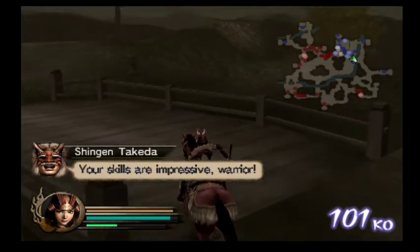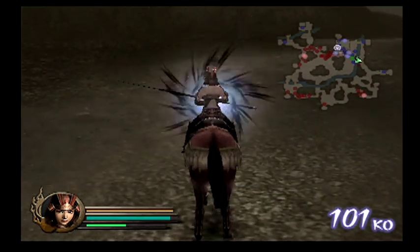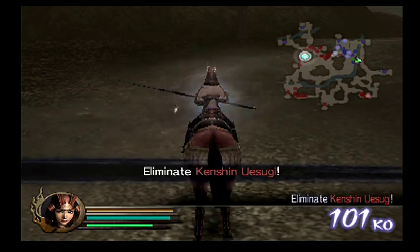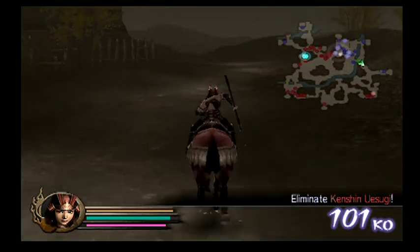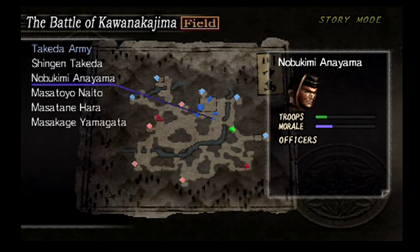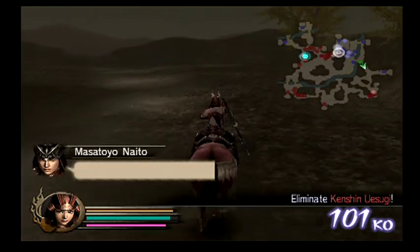Now eventually we should get Kenshin saying 'Is this the best you can do, Nemesis?' — and there we go! That's the version of the Kenshin mission that you want to see. That confirms we've done it right. Everybody on our side is very angry with me for letting everything die and not doing a good job, but we did it — we made it.